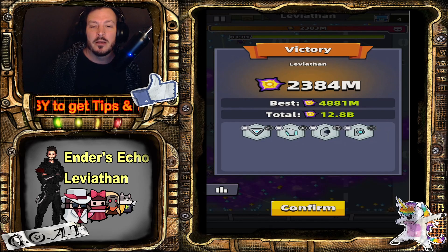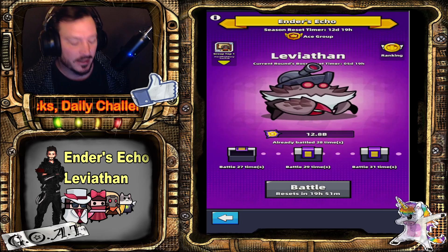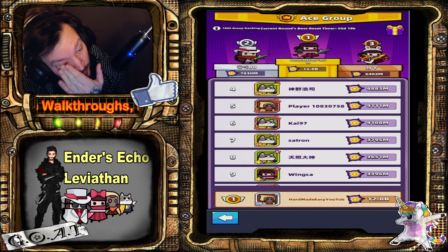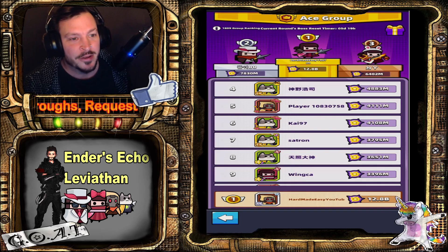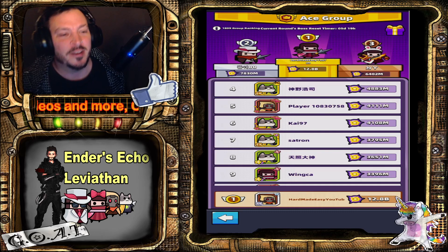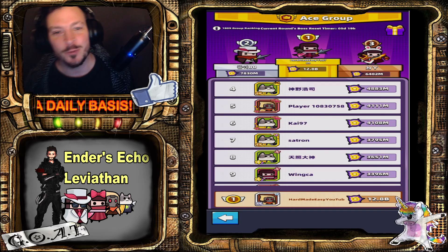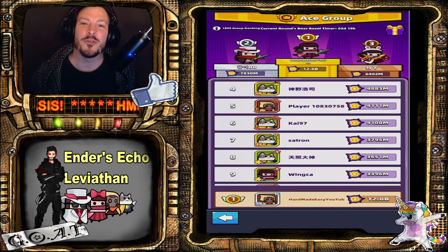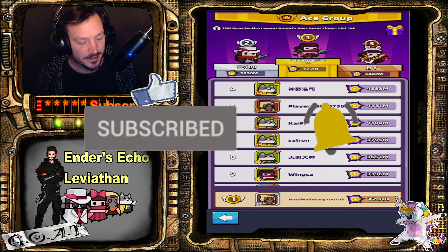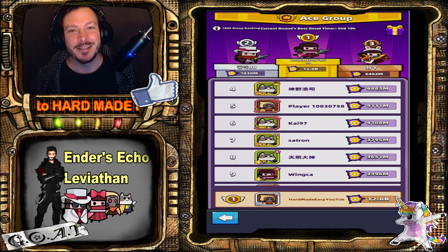That's an even worse attempt than the previous one. We get a total of 12 billion across four attempts — I'm not so pleased with it, but I'm in a group that seems to have lower attack than me, so maybe I'll be victorious in this week's group. Anyway, that was the Ender boss — thank you for watching, subscribe, leave a like and a comment, tell me how your day has been, and until next time, take care, bye!